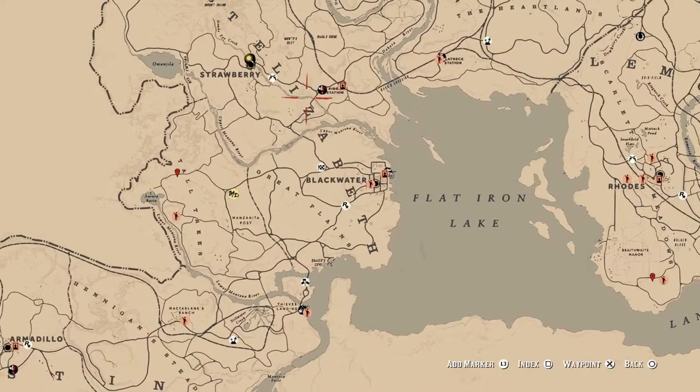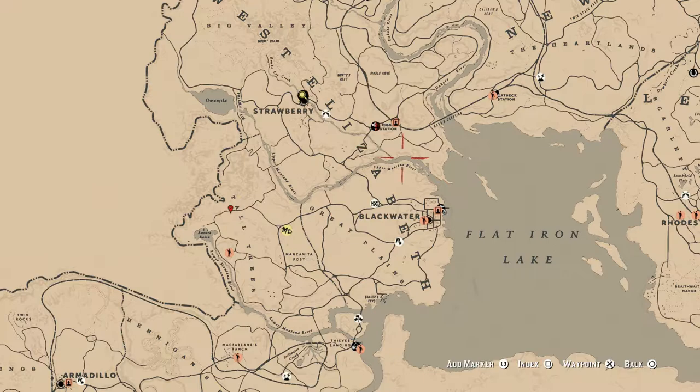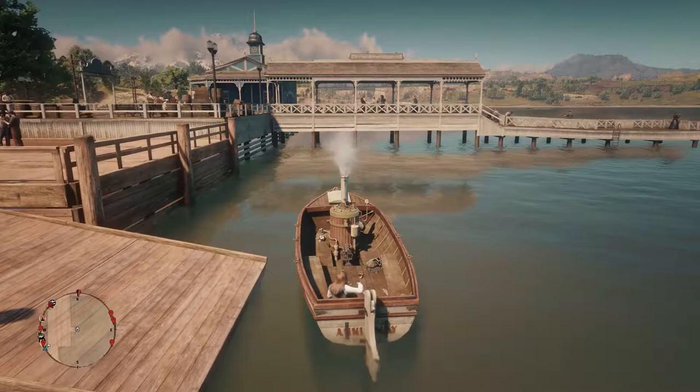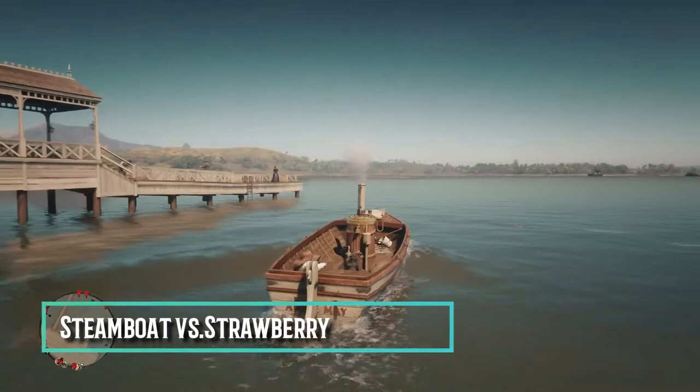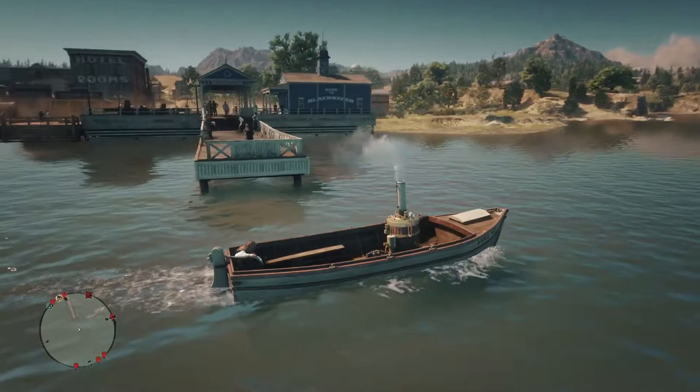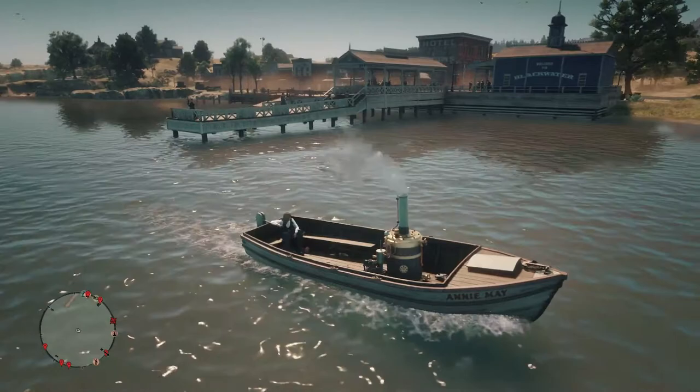I've never been up in this area with a steamboat before, so let me set a waypoint from Blackwater to the mouth of Hawke's Eye Creek. Alright, let's head out. As we push out of Blackwater docks, we're going to head up into the mouth of the Upper Montana River, which you can see just up ahead to the left.